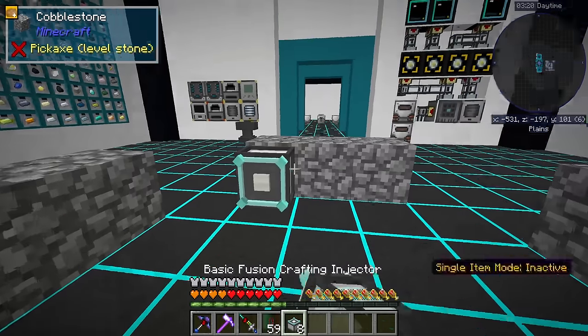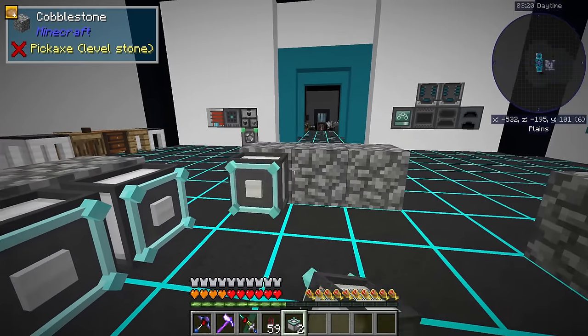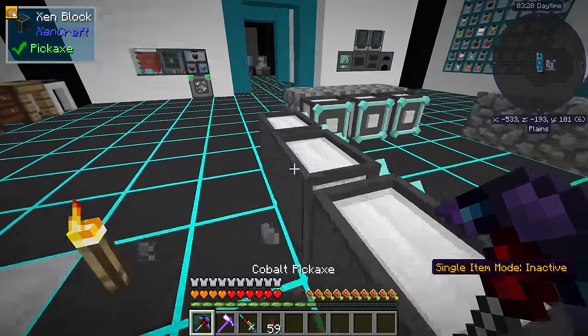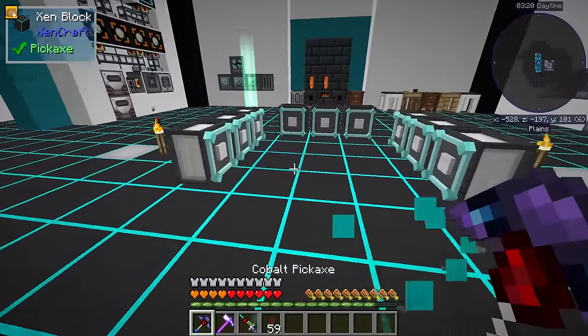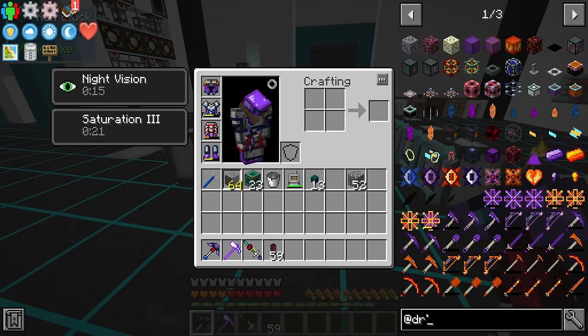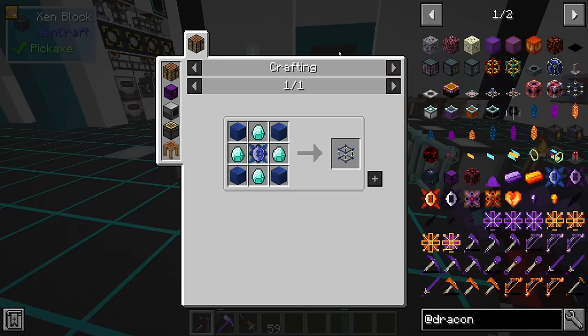If we do something like this - I have obviously miscalculated how many we have here. We don't have 12, we have nine. They do all require power. We also have to get, I believe, like a block for the middle. I do forget the name of it. I think it's the fusion crafting core.